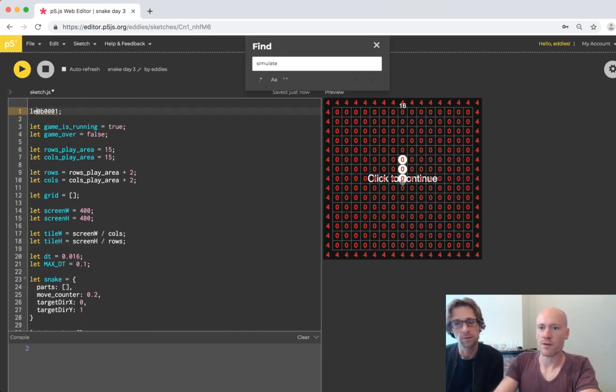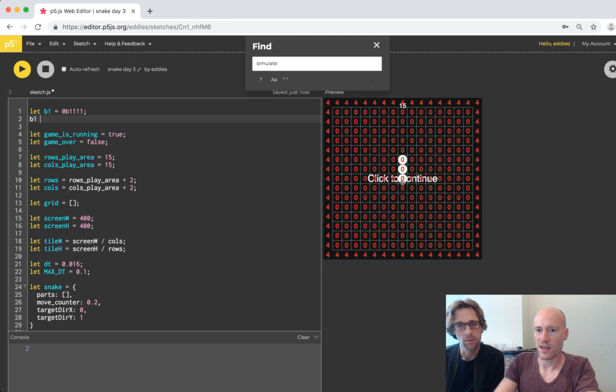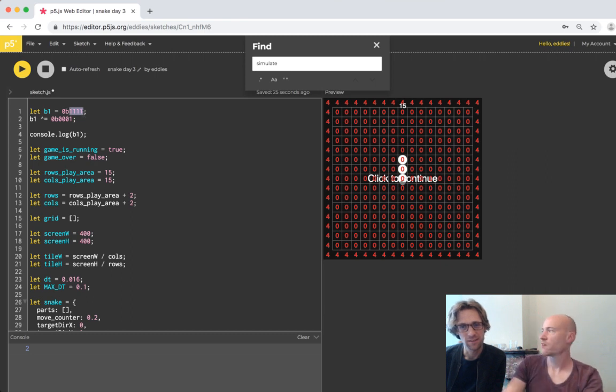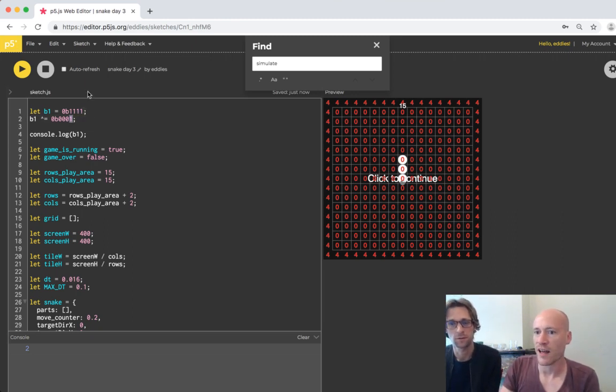Let's do a check to confirm. If this is our number - what's in the grid - then we do an exclusive OR with this one, which should remove the last one. With four bits: this is one, two, four, and eight so together if they're all one that's 15. Subtract the last one to zero so it should say 14 - and it does. Everything works.